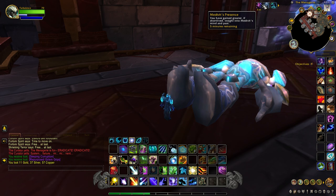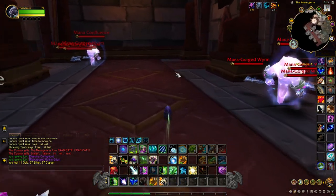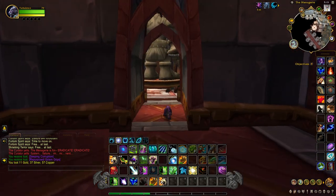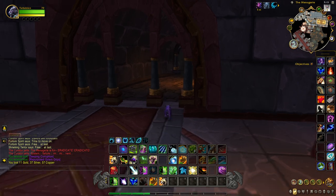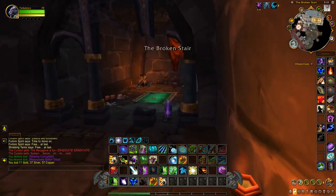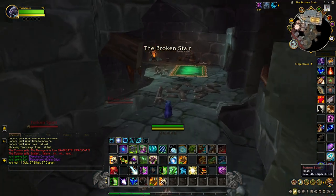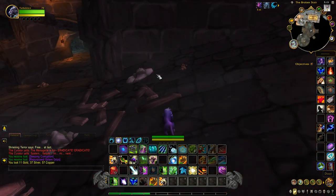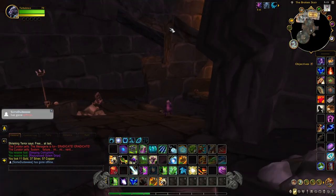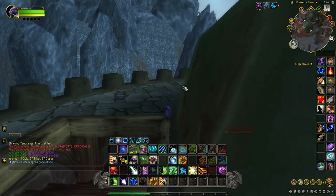Medivh's Presence says you have gained greater, if short-lived, insight into Medivh's mind and path. You have five minutes to get to Medivh. Backtrack to where we went up those stairs — the good thing is we can just jump down from those stairs. Jump down and you'll be right back to where we came out of the portal. Underneath the ramp we came up to the Curator is another doorway — come underneath to this terrace area of Karazhan.